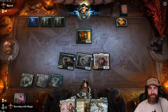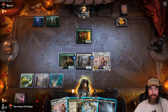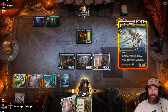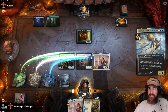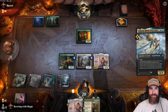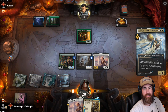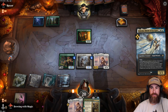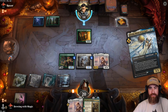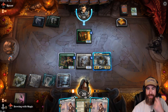Nothing — passes. Okay, we want at least one of every color, so we're going to throw this down on black. I think it's time to put out Linvala. They're probably going to bounce something with Divide by Zero — and there it is, they bounce our Tazri. Okay, put some counters on that.